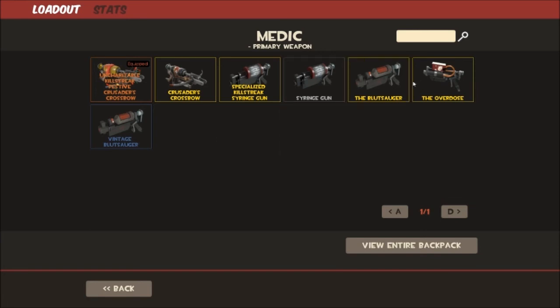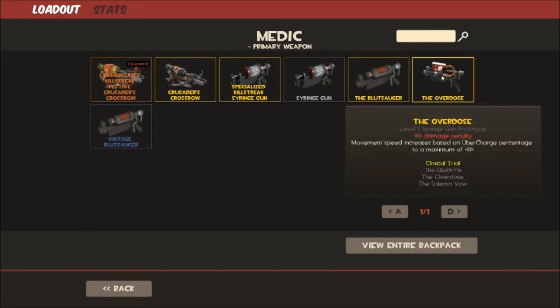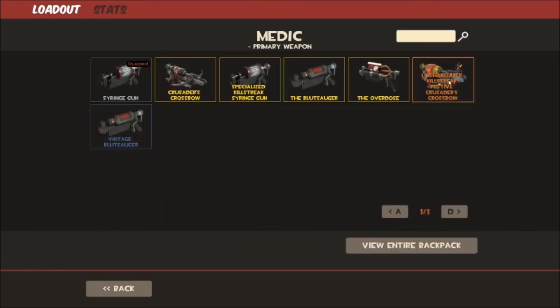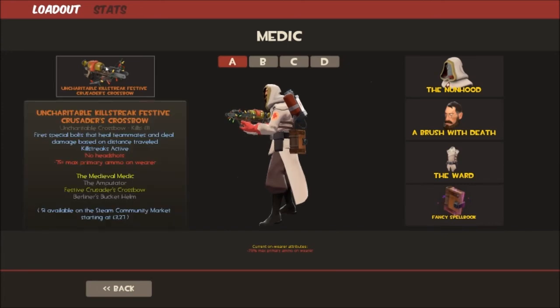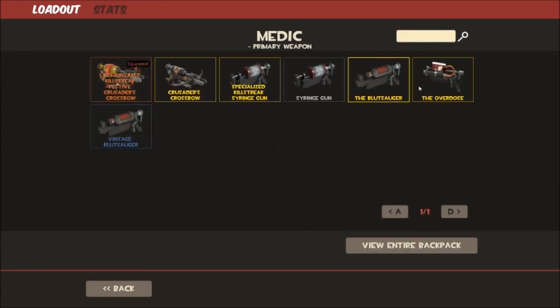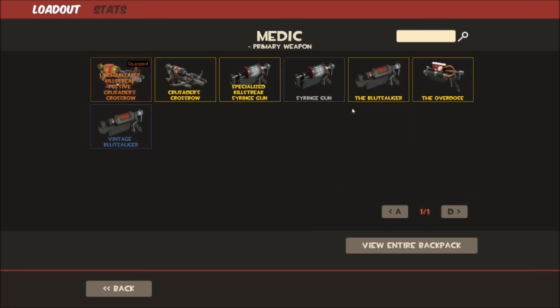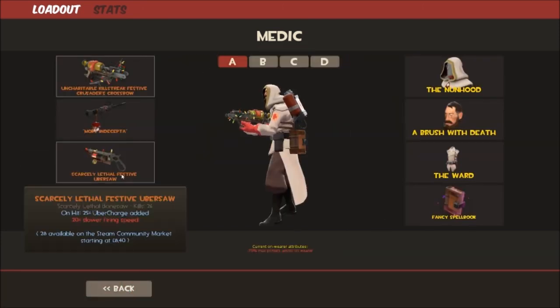The Overdose is very similar to the Syringe Gun, but you do 10% less damage and your movement speed increases based on your Uber charge — up to a maximum of 10% speed boost. So if you have 10% Uber charge, you move 10% faster. I would use this over the stock Syringe Gun because you're still putting out damage and you're moving faster. Out of these three primary weapons, the choice is very much personalised.